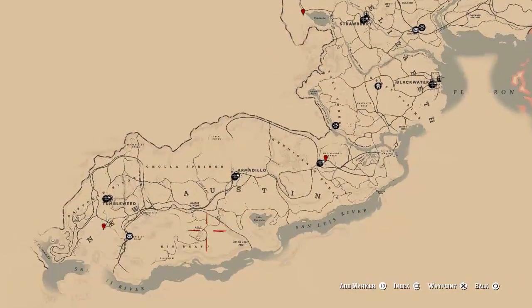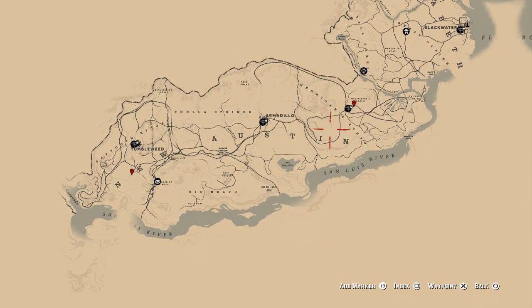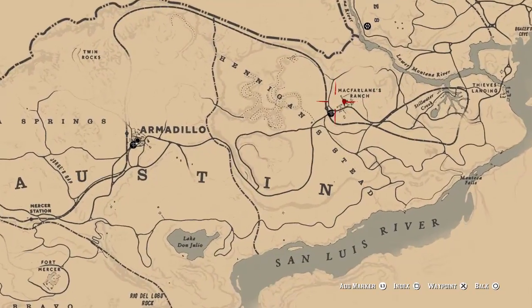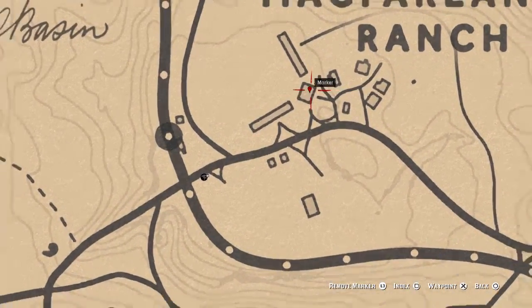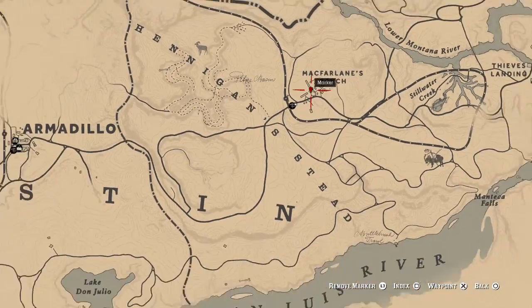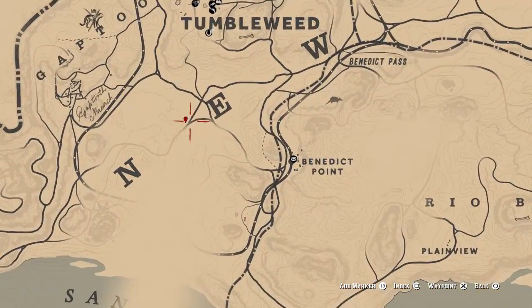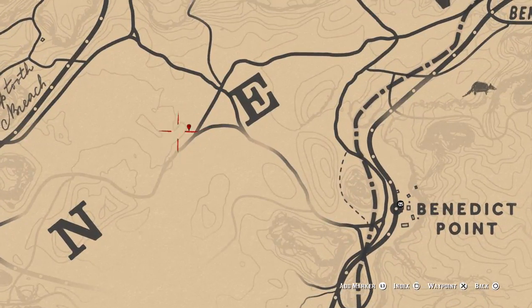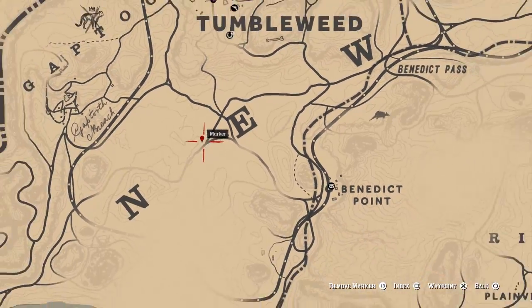The next two are now in New Austin, unfortunately. So if you haven't finished chapter six, you're not going to be able to get your hands on these ones yet. But there are two here. The first one is by this ranch somewhere around this area — I pinpointed this house as the possible location. And last but not least, we have one all the way down here by the E in the word New for New Austin, and apparently it's at the end of this little split in the road. We're going to go and check that out as well.